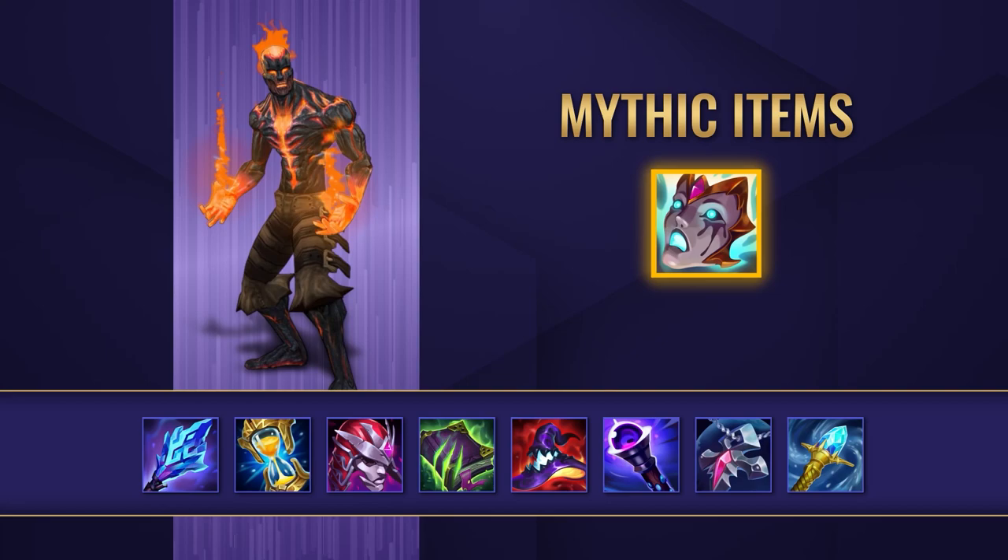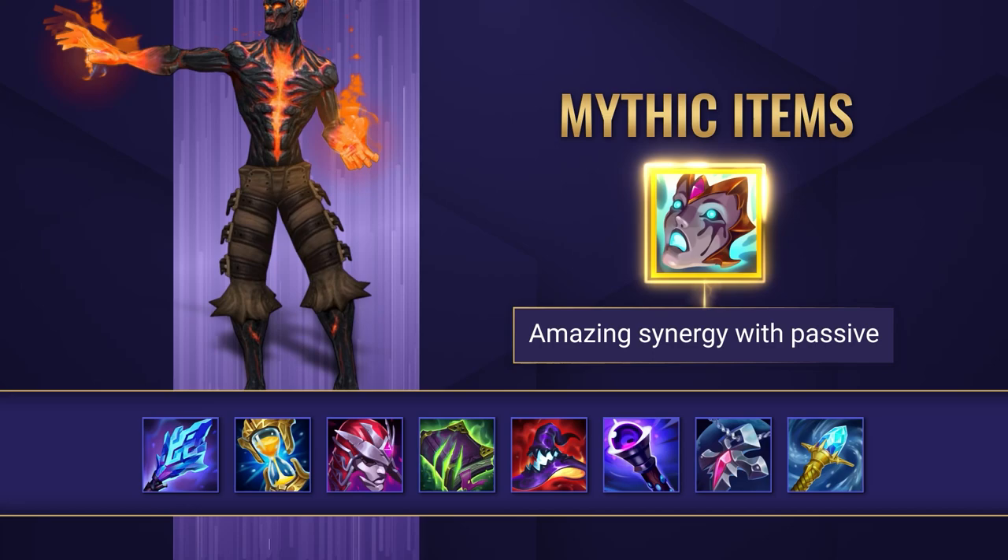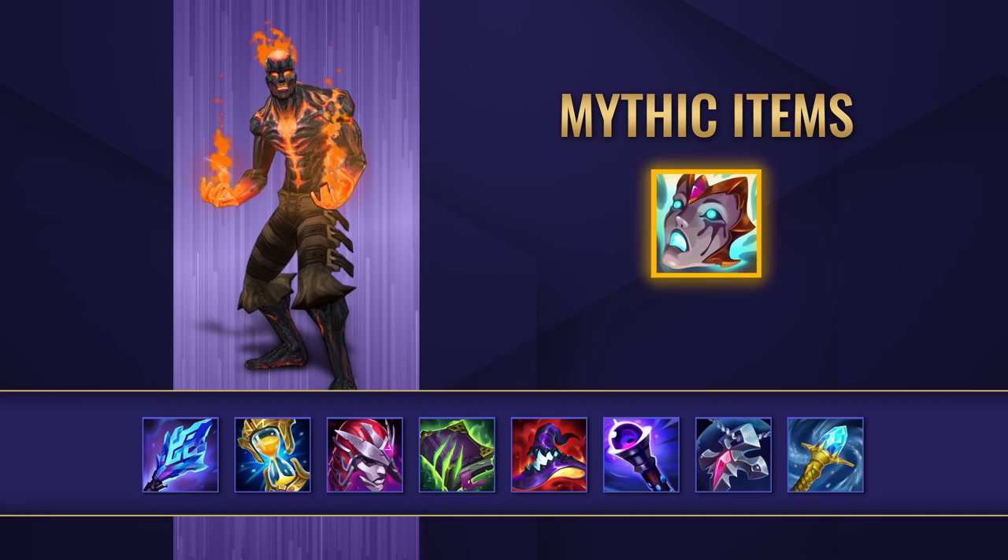First we're going to take a look at Brand's item choices. For his mythic option, Luden's Anguish is Brand's go-to. It synergizes amazingly well with his passive and gives him increased ability haste per legendary item built.